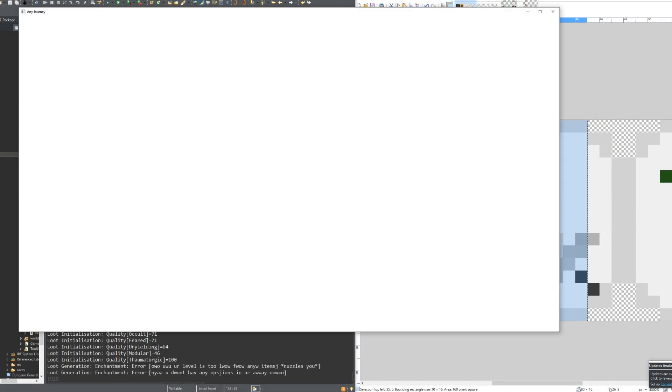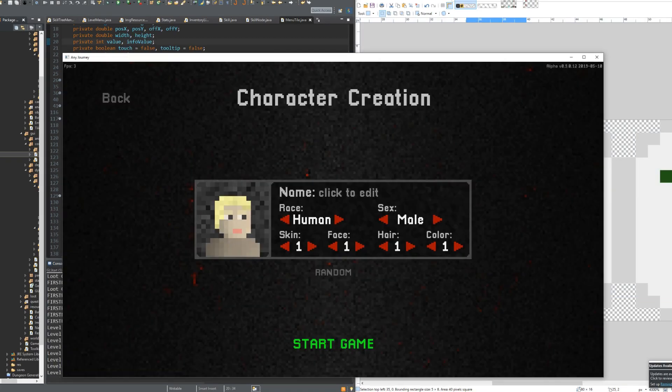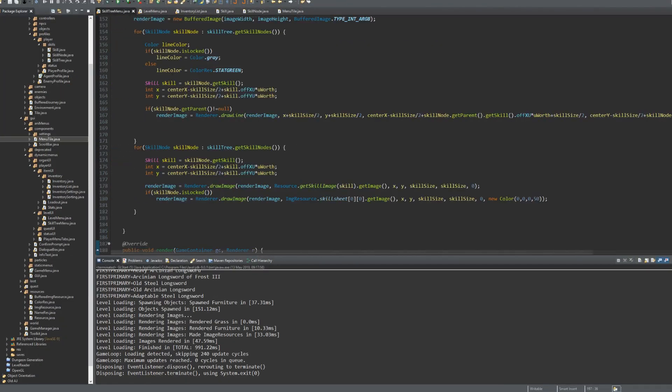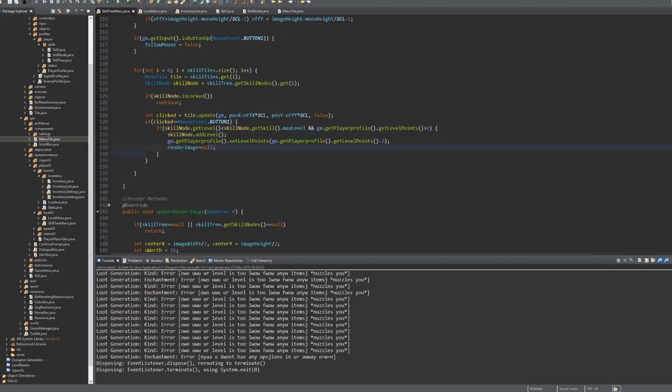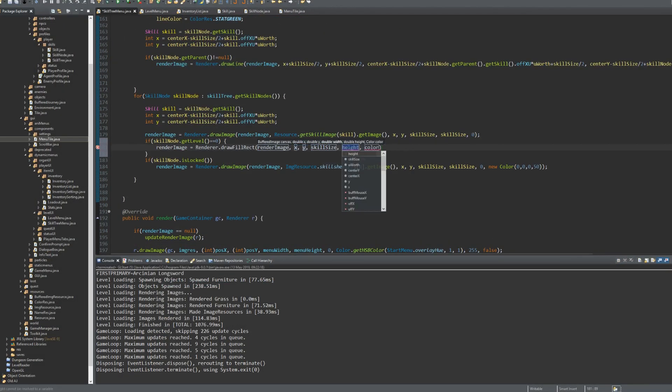I think I want to add a branch that goes down and has skills which increase your HP, stamina and magicka with multiple levels — like 5 levels for your HP skill — and then maybe it goes further down with another set of HP, stamina and magicka skills that are more powerful and also have multiple levels.